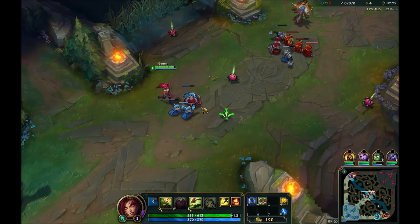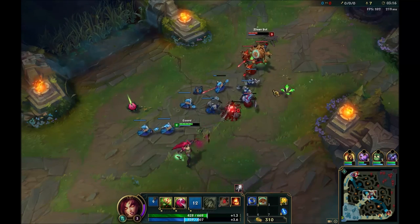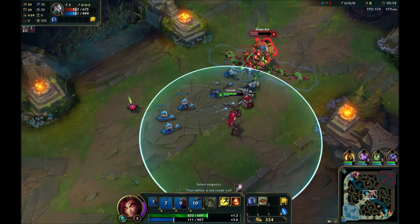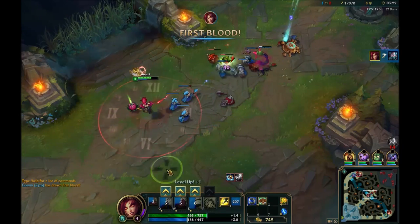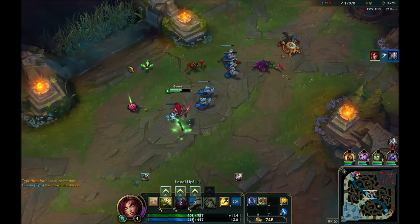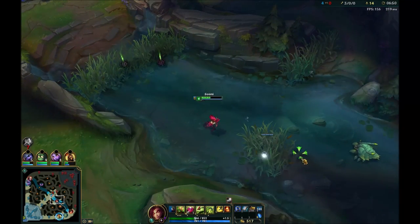Here we have Zyra at basically level three — this is when you go all in. You hit E first to get the root, then hit W and Q, then ignite and auto attack. That's the basic combo, pretty much the exact same as it was before.